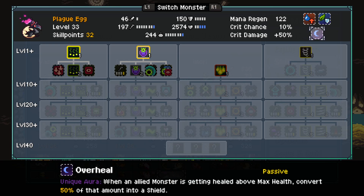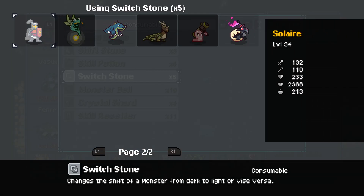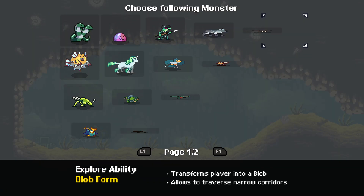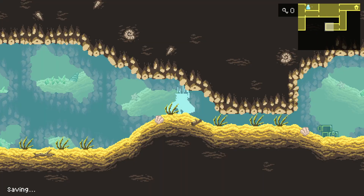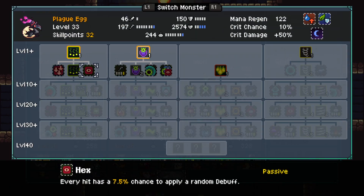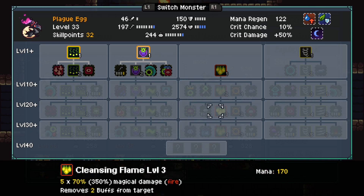Oh, it has cleansing flame too — we kind of need that. It has overheal — it's an aura. What's its other ability? Supremacy. It has ignite. That's interesting. Seems like a really good monster, honestly. It's got Purify, even. Oh weird — the necromancy, there's buffs on Revival. What a bizarre monster. We might find ourselves using that.